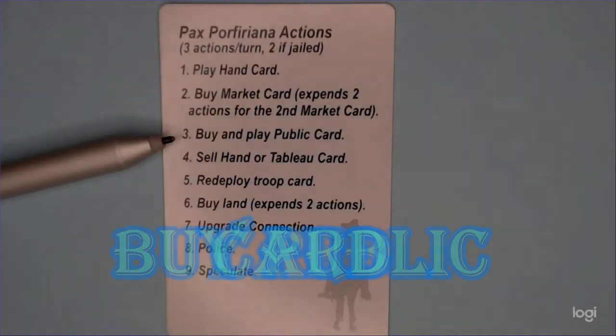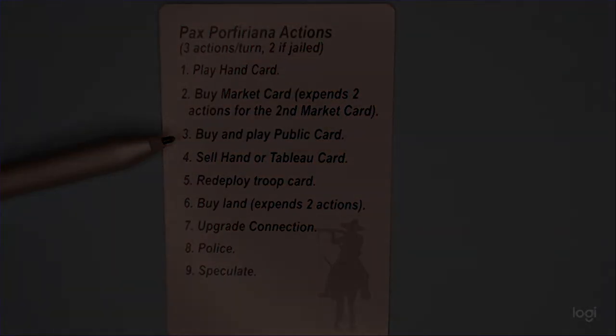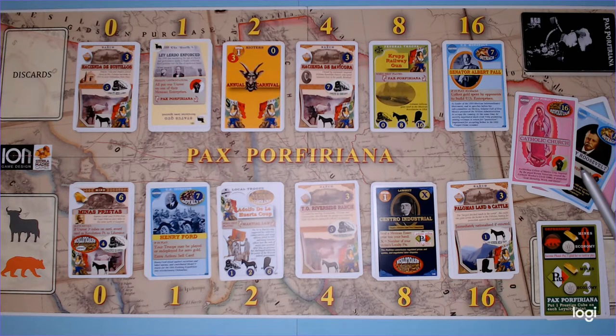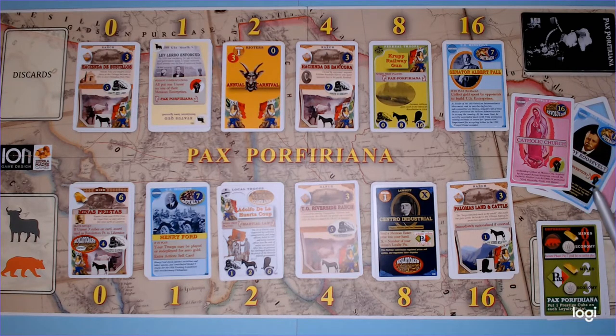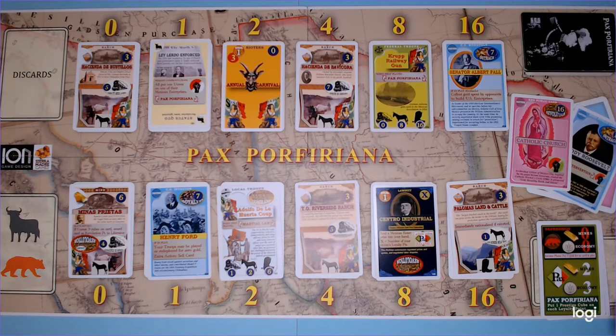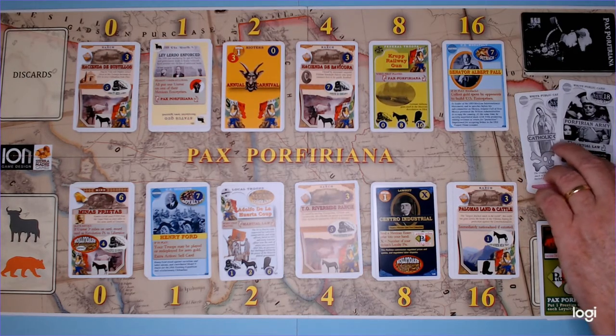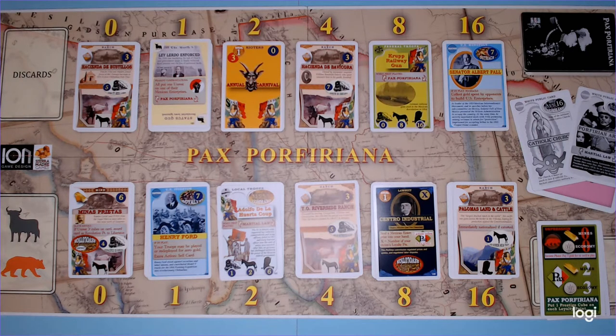The third option is to buy and play a public card from the deck, which requires only one action. There are two public cards — one from the Catholic Church and one for Teddy Roosevelt — costing 16 and 18 gold respectively. The cost of buying and playing happens in one action. Both cards are double-sided, so when a player buys one they can choose which side to place on their tableau. Notably, the reverse side of both public cards provides Command prestige points.